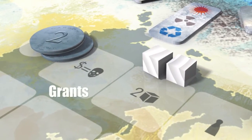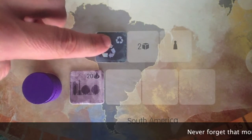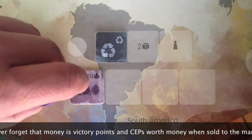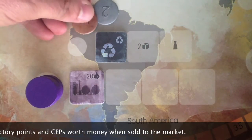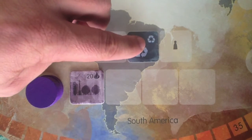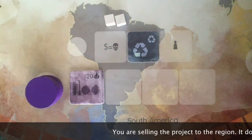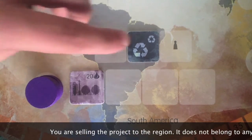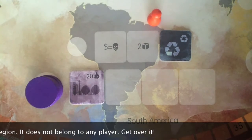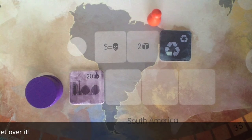Proposing a project will get you the following grants: receive an amount of money equal to the number of CEPs in the region at that moment; take two tech resources from the bank; and move or take a scientist of your color from the pool. Remember, the project belongs to the region and is now available to all players.